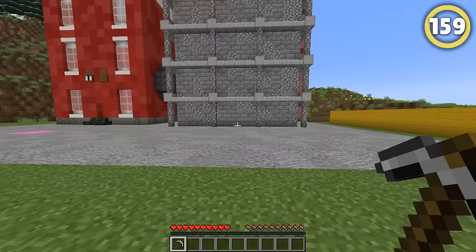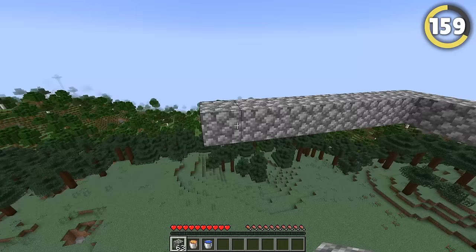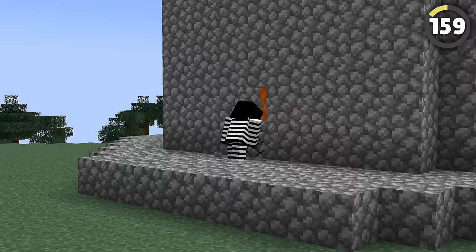Want to make a huge tower that's near unbreakable? Here's a super fast way of doing it. Make the outline of your tower at the height you want it to be. Put lava pouring off the sides, and then pour water from atop that. Remove the water, and you've got a near impenetrable fortress.